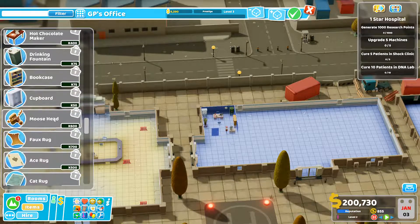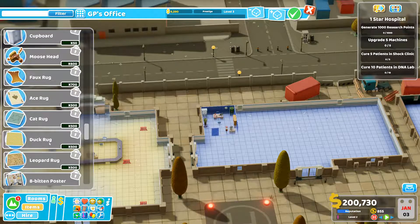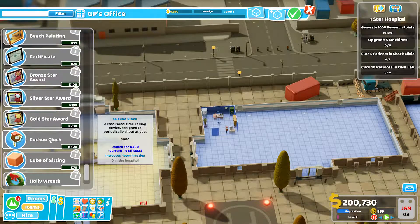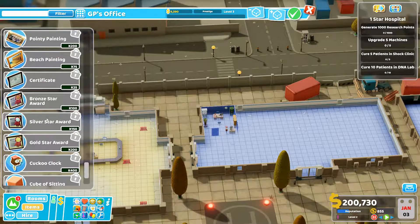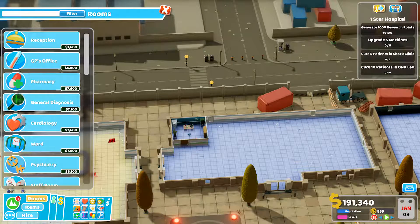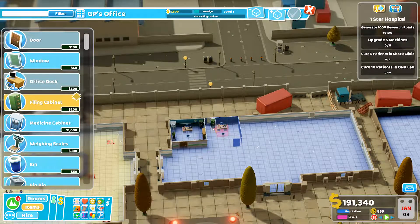Now we got hot chocolate makers and all these various things, and we're getting ace — 500 Kudosh points for this ace rug. The cat rug. That's all my Kudosh bugs. The duck rug, leopard rug. Anything else that could go in here that I really like? The cuckoo clock. Kind of like a cuckoo clock. So much points, man. You're breaking me. Go ahead and pound out one of those. Go ahead and give me one more of exactly the same thing. We'll place that on this side over here. Not too snazzy. Pretty bad.